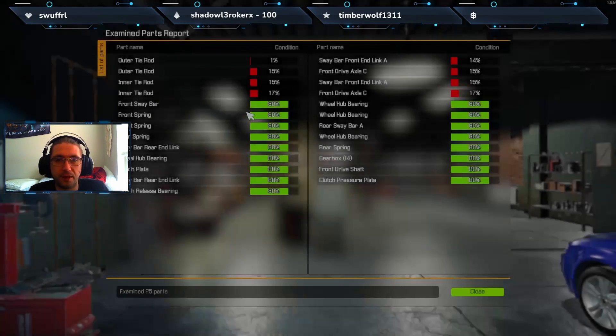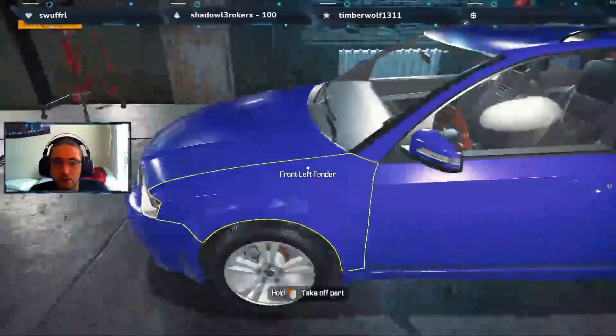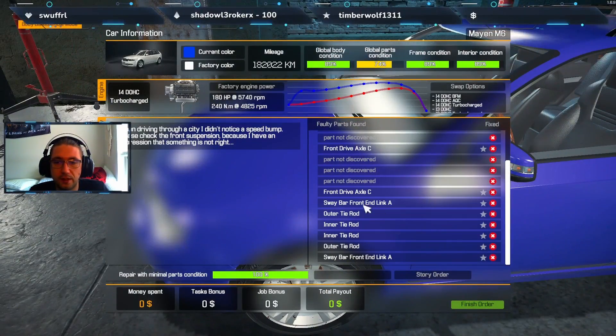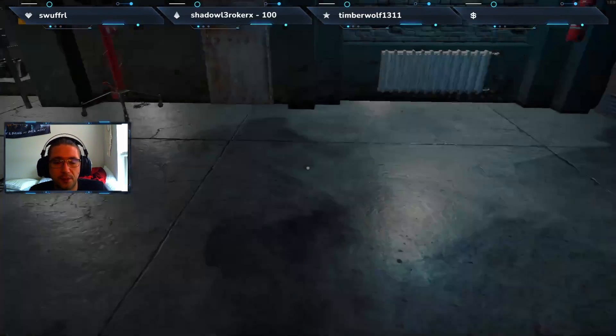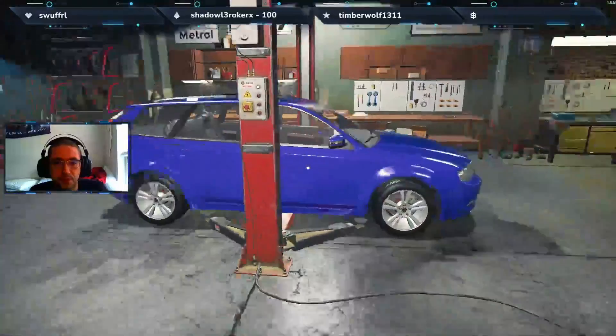All right, what do we got here - tie rods, sway bar, front axles. Now we can go to car status. See, a whole bunch of 'not discovered' - I have a feeling those are bushings. Let's move on over and take a better look at this.